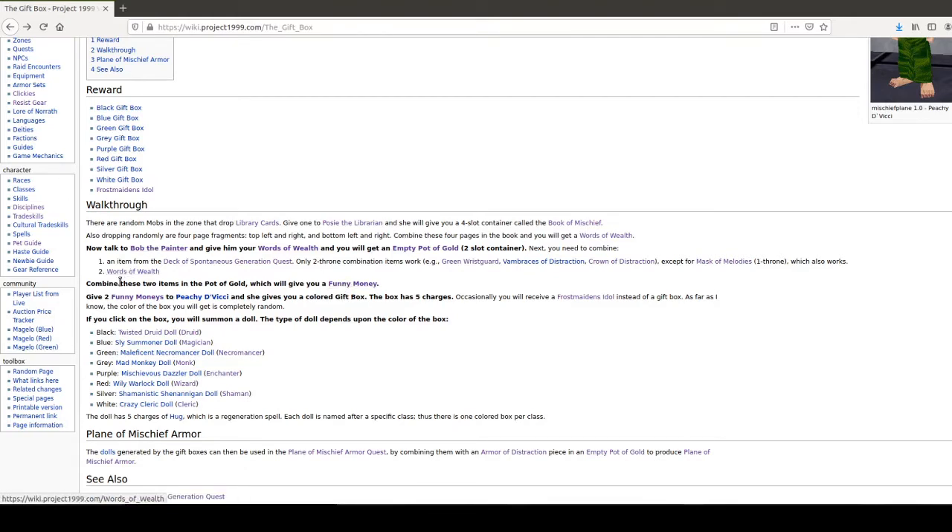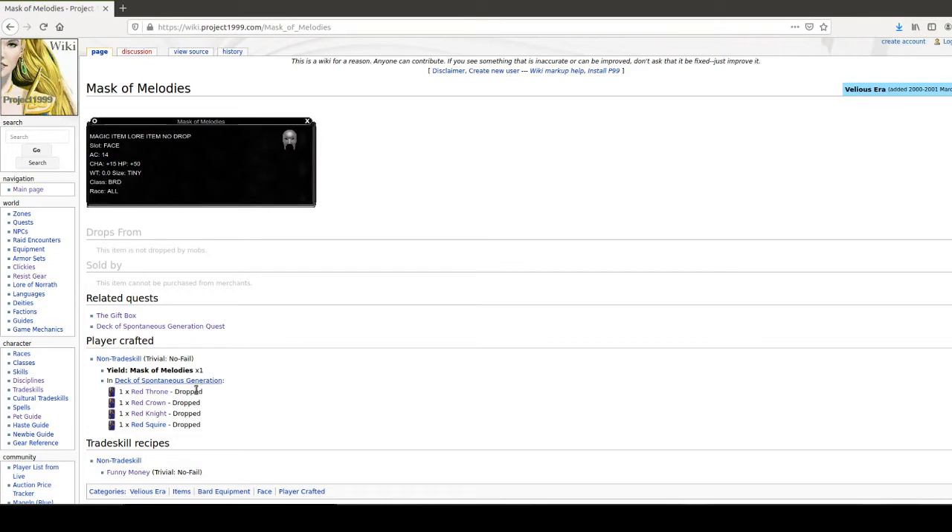You need to give two funny monies to Peachy. She will give you a box and it will have a certain color to it. The box has five charges. And occasionally it will give you, like, a Frost Maiden's Idol, which is a freaking big bummer. Because you think — two of these freaking thrones — even if you do, like, a Mask of Melody which is only one throne, that one still requires a red throne. Each red throne is 25 to 30k.